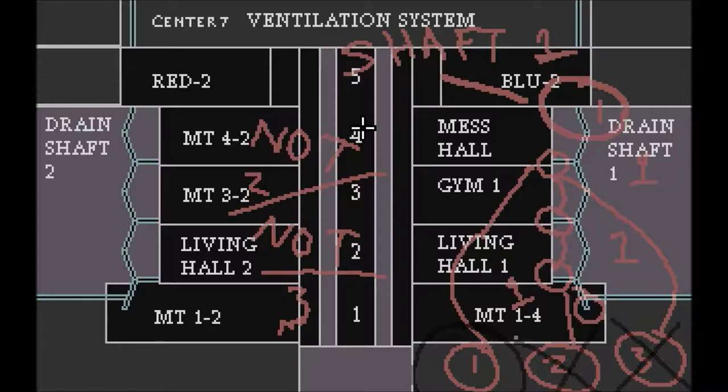Let me just look again. Not two, not three — shaft one. So we did gym one. We need to do it in the mess hall as well, and in living hall one. Let's go to living hall one right now.